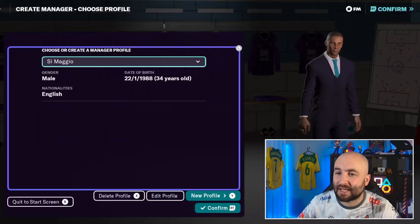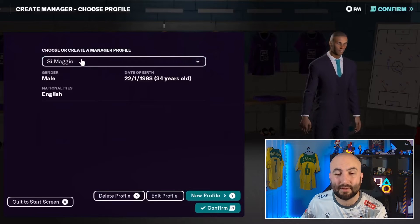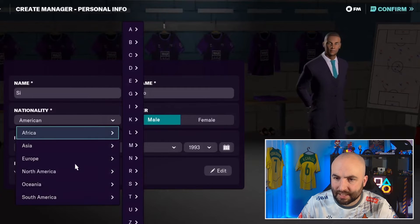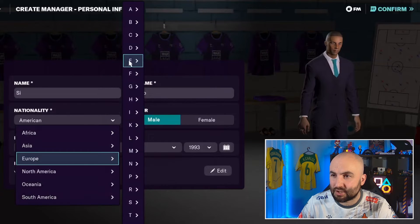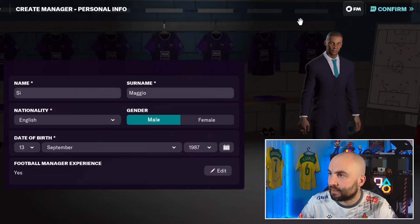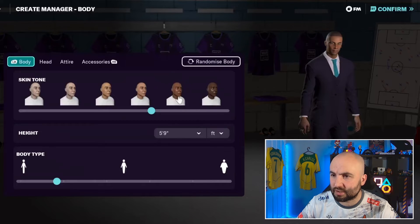Navigating the menus takes a little getting used to. You can click in the left stick to get a hand cursor — like a little mouse — which I find easier. To create a new manager profile, give him a name and choose where he's from, as nationality matters for international management and language. Set your Football Manager experience level, enter your birth year, and confirm with the right trigger. Then choose what your manager looks like.